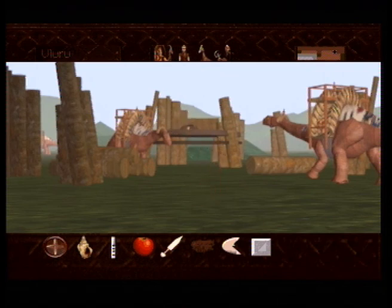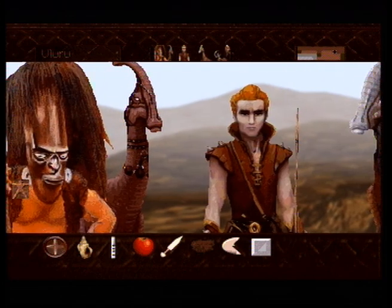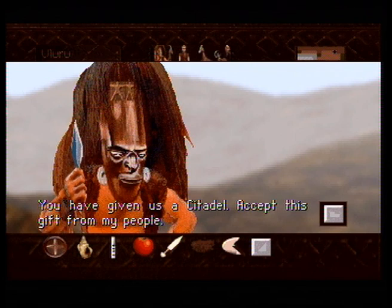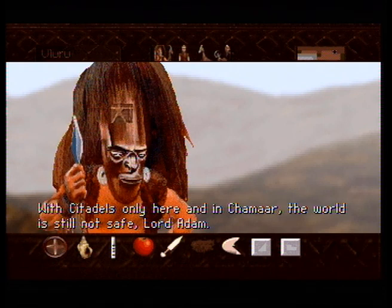Let's have a word with Ulan and see what he thinks about the new citadel. Nice, so we get a new stone tablet. 'With citadels only here and in Shamar, the world is still not safe, Lord Adam.'